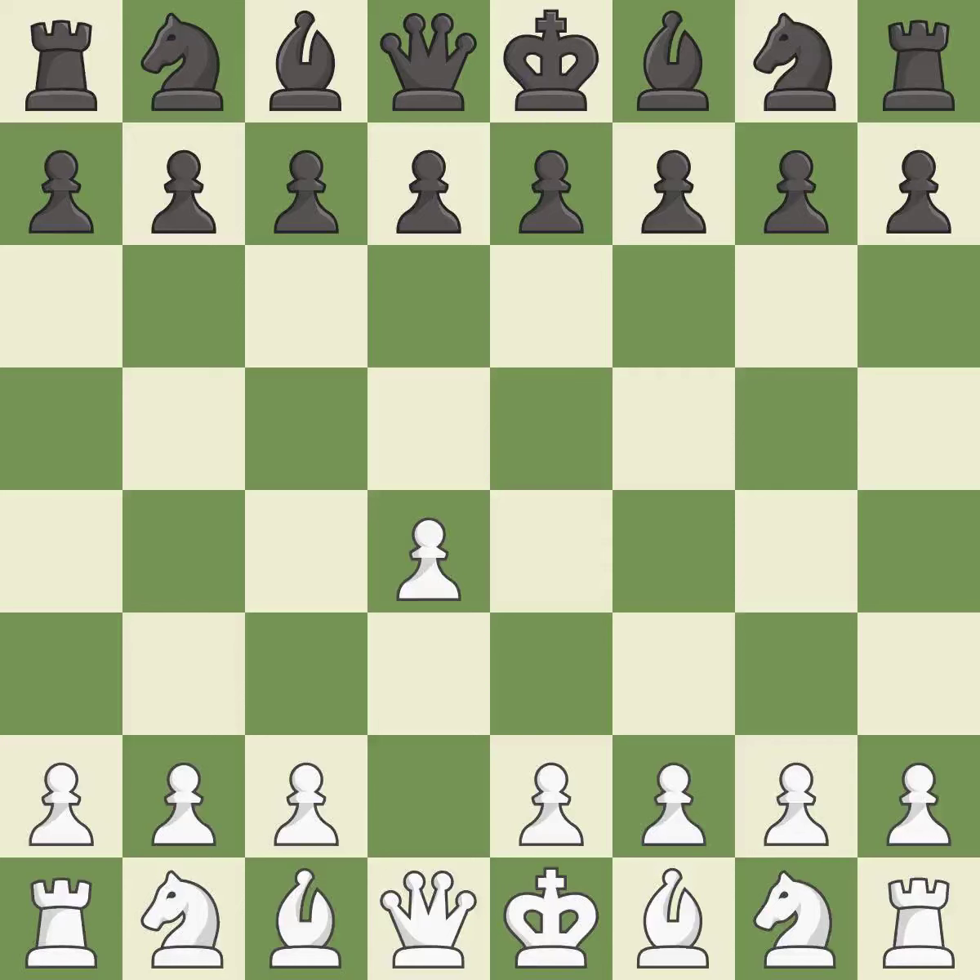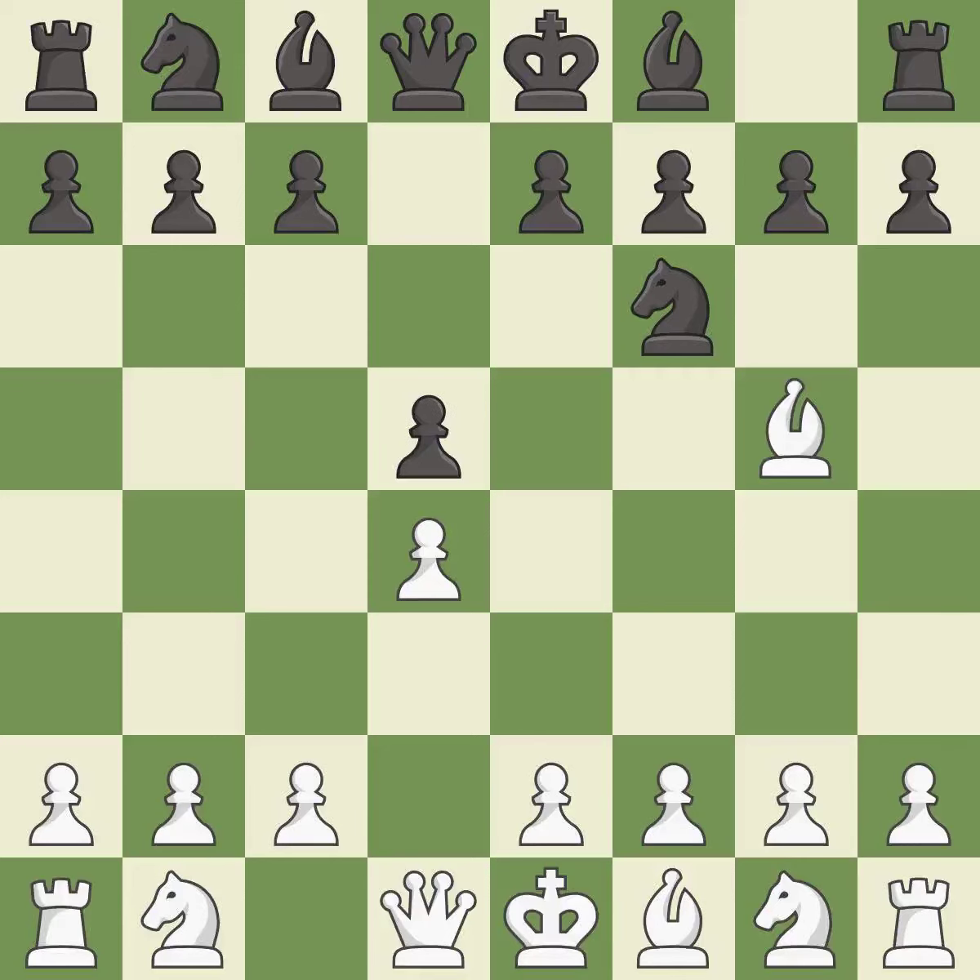Opening with the queen's pawn controls the center and usually leads to a more positional development of the pieces. The Indian game begins by controlling the important e4 square with the knight rather than a pawn. The Trompowski attack immediately attacks the knight on f6. The bishop is ready to be developed to an active square, forcing the opponent to double their pawns, which weakens their pawn structure.